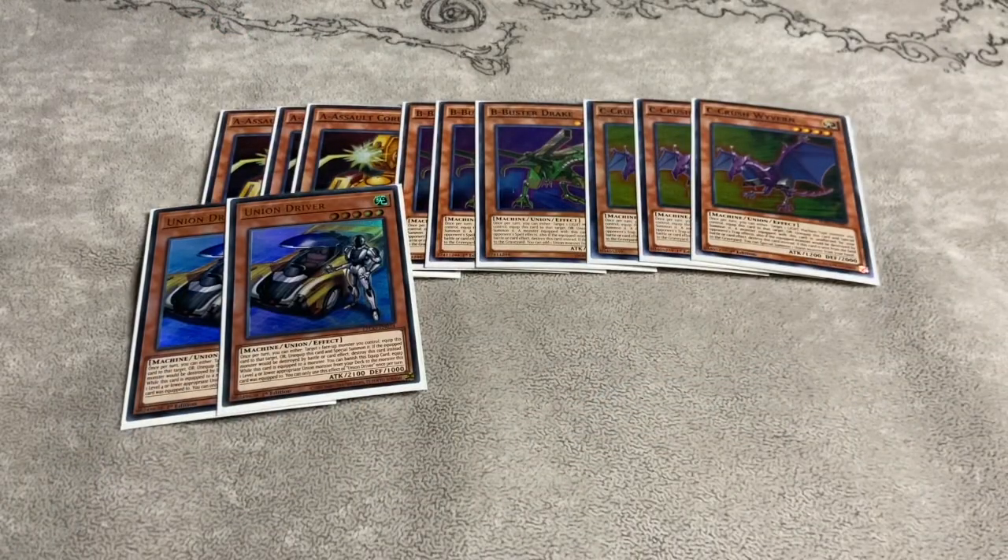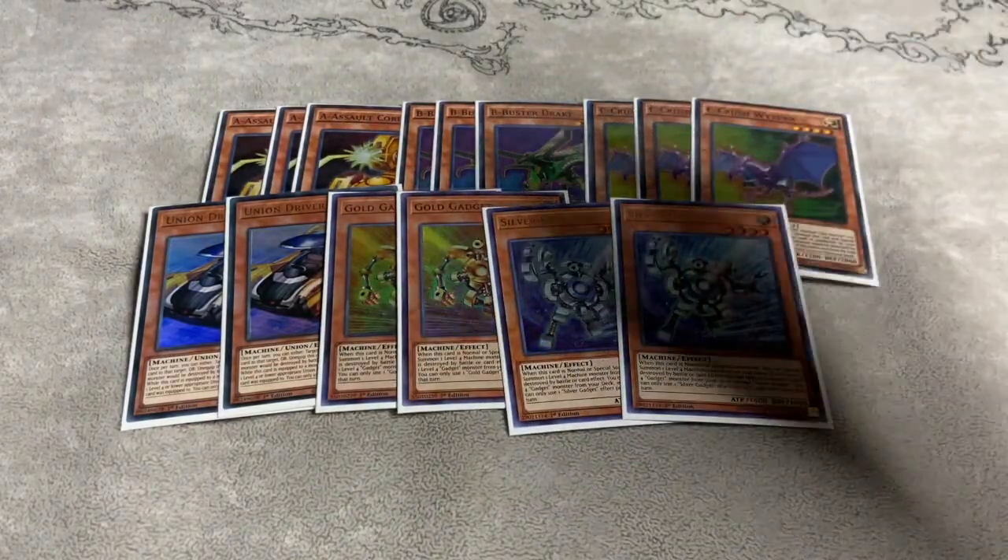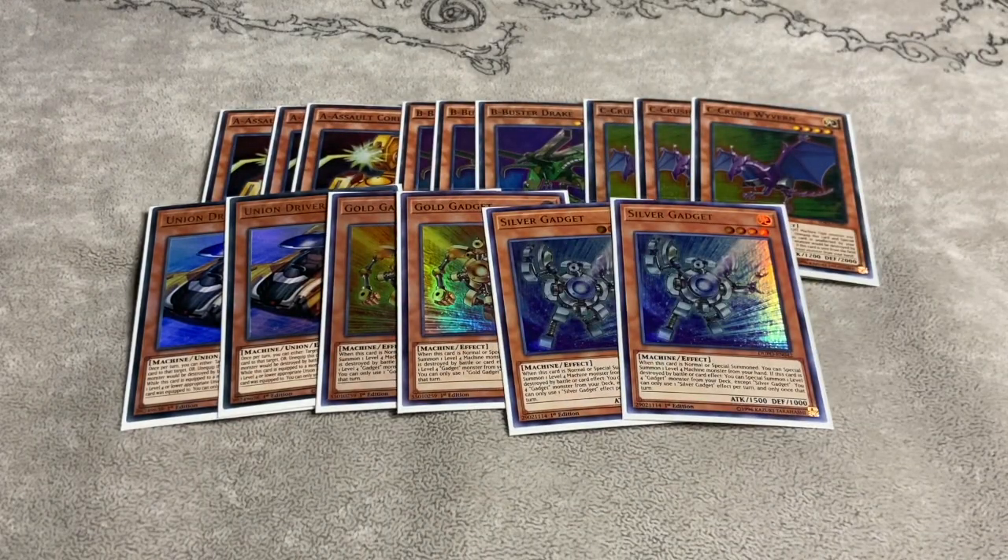We are also playing two copies of Union Driver. If you draw it, it can be rough — I always drew it when it was at one, so I decided to play two instead and it's been really beneficial. I also play two Gold Gadget and two Silver Gadget. You don't have to play these cards — you could play Photon Thrasher instead, like three Thrasher with one Rhoda. I do like the gadgets because they are hand trap bait. You could get hand trapped and then rely on your Galaxy Soldiers or hand traps. I do like the two-two ratio on the gadgets.